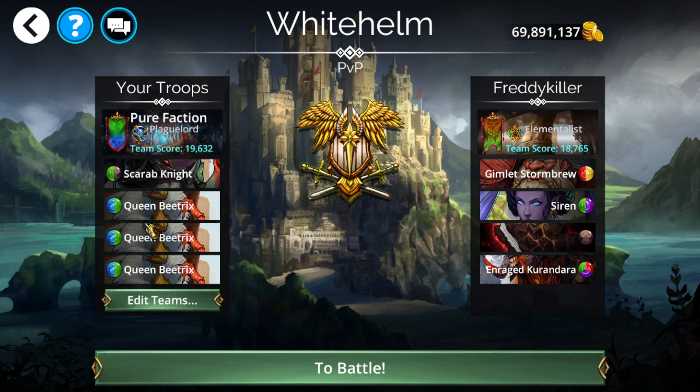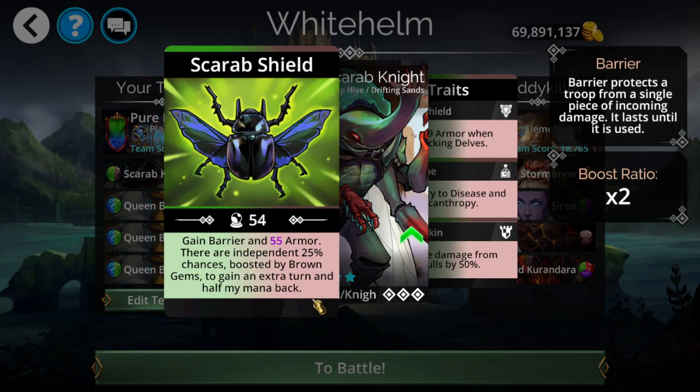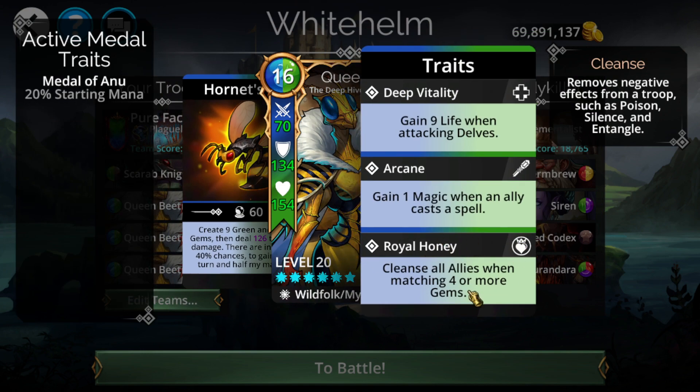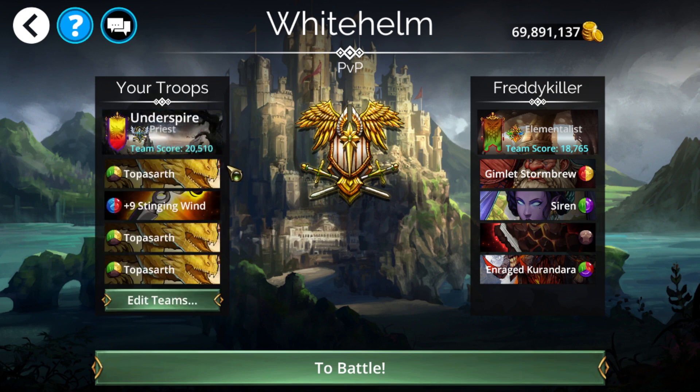For the pure faction (Deep Hive), you can run either four Queen Beatrix or one Scarab Knight plus three Beatrix. Scarab Knight gains armor and barrier, has extra turn potential, and 50% score reduction — great at not dying. But you're mostly just spamming Queen Beatrix: lots of true damage, creates green and brown, 40% automatic extra turn chance, and cleanse to deal with status effects like death mark or freeze. If stunned, the other Beatrixes cleanse each other. Four Beatrix is faster; Scarab Knight setup is safer.